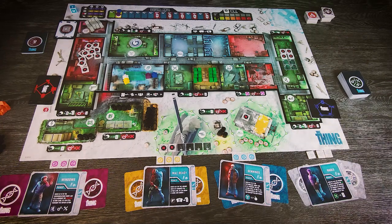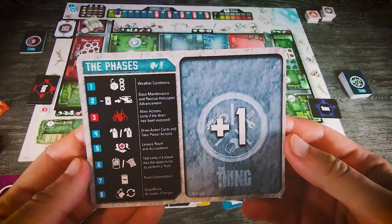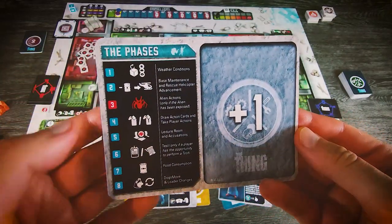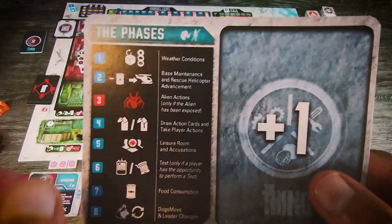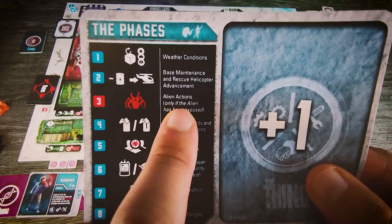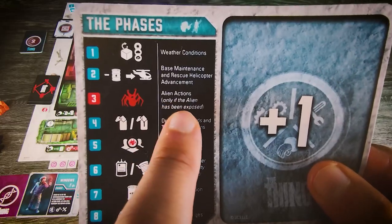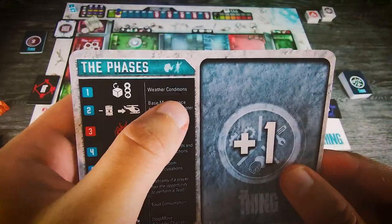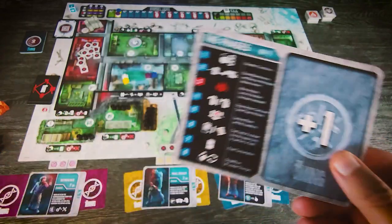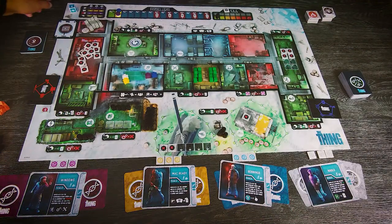I'll quickly explain what one round of the game is about. It is divided into 8 phases, where phase 3 is skipped at least at the beginning because it only takes place when the alien is revealed. We move to the first phase: checking the weather by rolling the weather dice.